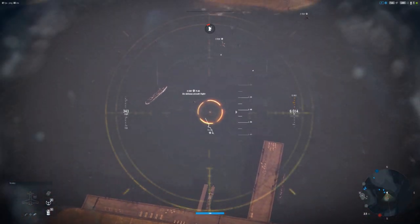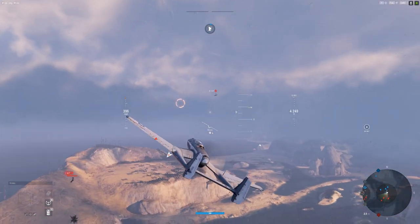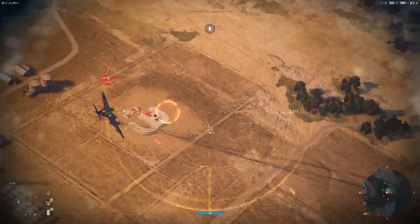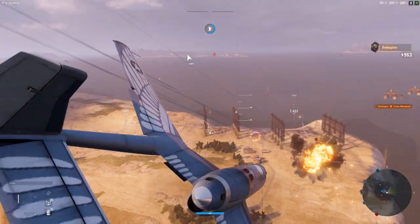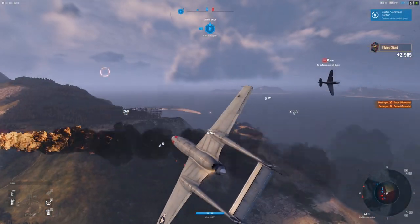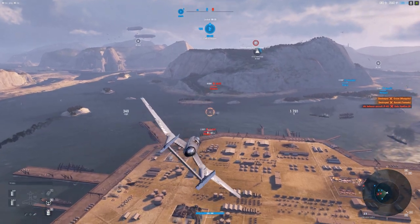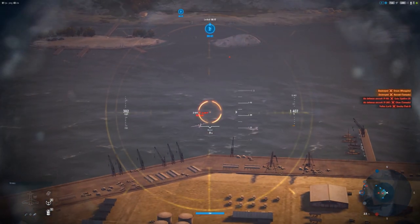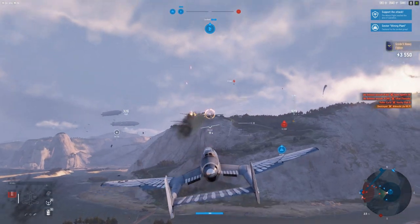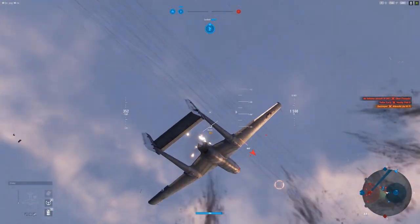Let's go ahead and put these guns — which in my opinion are what make the plane overpowered — let's put them to good use. Yep, these heavies are already in trouble aren't they? We're just gonna turn behind them like we're a light fighter basically. And we're gonna outturn a Tornado. There we go. That was too quick now, wasn't it? That's the thing.